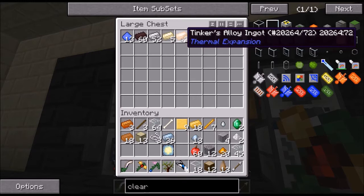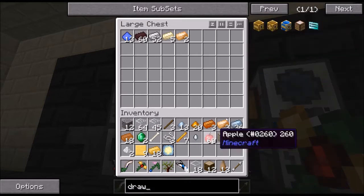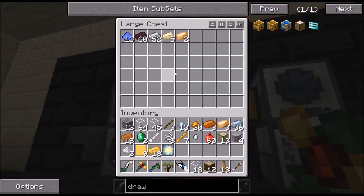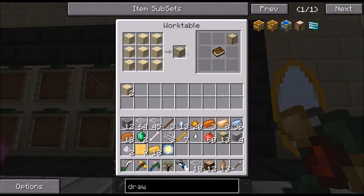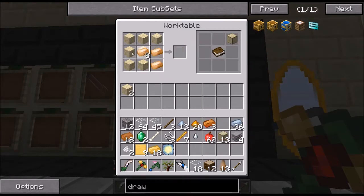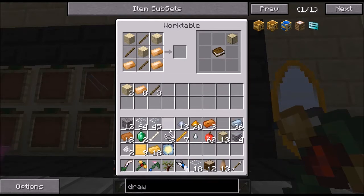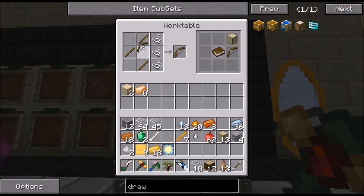A Tinker's alloy ingot — oh wait, that's bronze, never mind. It actually says it in the recipe: bronze, bronze, bronze, Tinker's alloy ingot. It's a bit weird that it's named that, but okay. So let's craft the bow first. Bow in the center, Tinker's alloy like this, then we want the aluminum plate like that, and the blank cast on top.